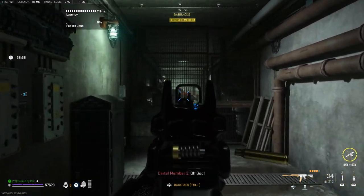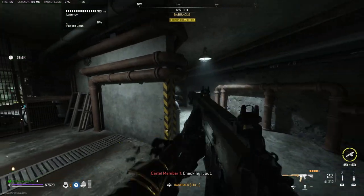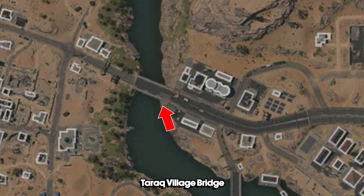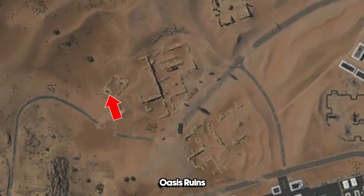So to start off with, you'll need to head into the Koshi complex, and to get there you'll need to go into one of the 4 entrances within the Almazra map. There's one at the Tarak Village Bridge, the Almazra City Car Park, the Rohan Oil Tunnels, and the Oasis Ruins.